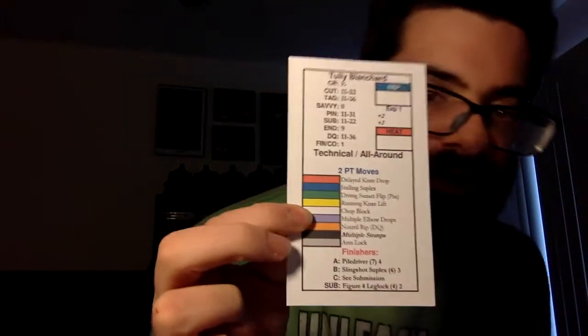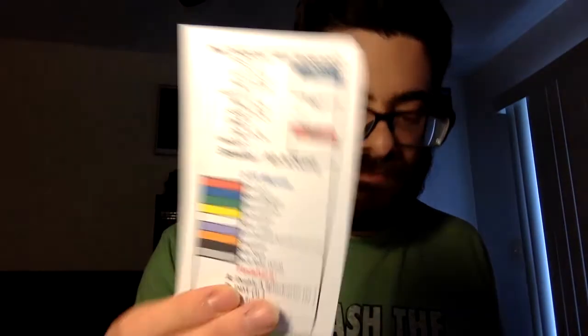Also included in my set, he gave me some extra cards, which I'm very thankful for because that's really going to help me with my federation. He included cards like Tully Blanchard, Arn Anderson, and there's a Ric Flair in there too, which is cool because I'll have all the Horsemen. I can do kind of a feud with the NWO or something like that.